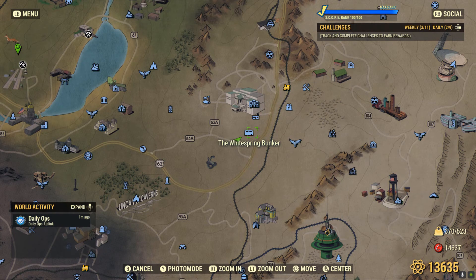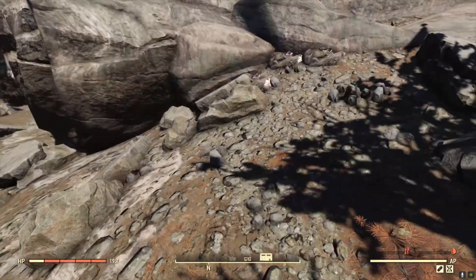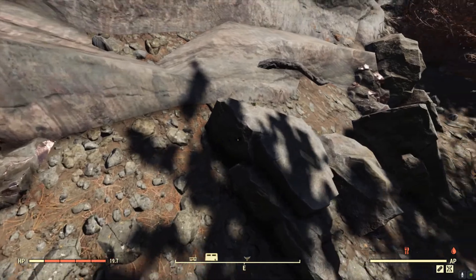Next, just south of the Whitespring Bunker, you'll find some ore veins on this cliff, also right by this robot checkpoint.